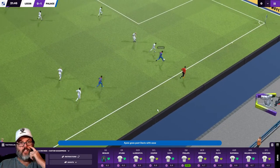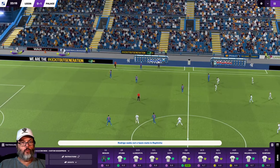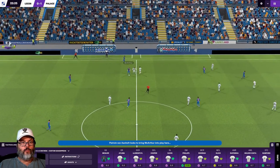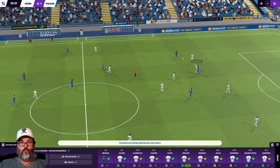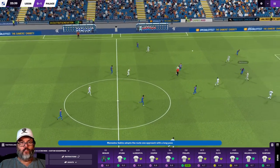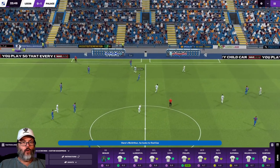Ayew down the right side, cross in, laid off - we clear it out a little bit. Yet another Palace highlight. This is feeling like a 4-1 drubbing coming on - a severe case of deja vu. Our header goes right to their player. I see they haven't fixed that - all of their headers go right where they want them.